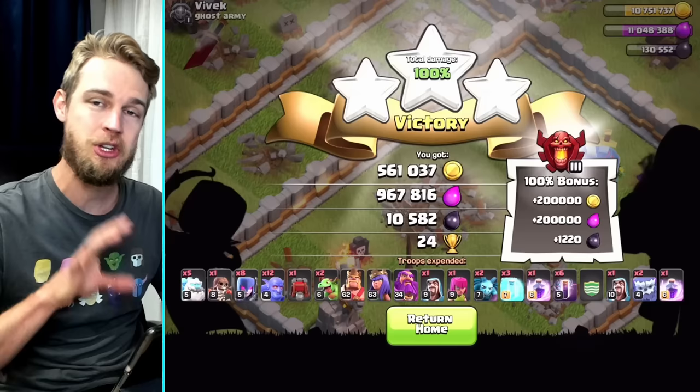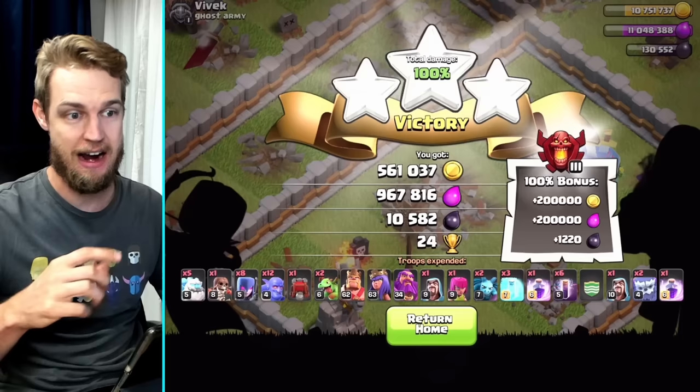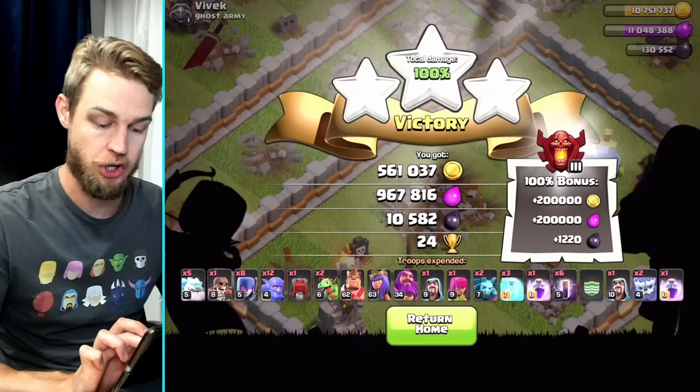If you haven't used bats before, try this army out — the whole thing is right there on screen. Don't do what I usually do and deploy them too slowly or too late. Make sure you've got a decent crew in the core distracting stuff so the bats can wrap around and wipe it out. That was 11,700 dark elixir — actually 11,800 with the bonus. Beautiful!